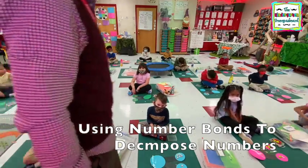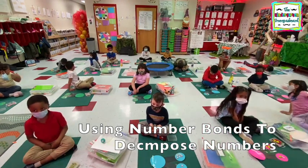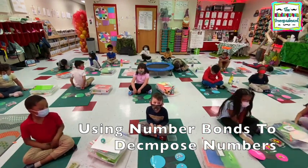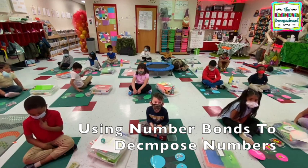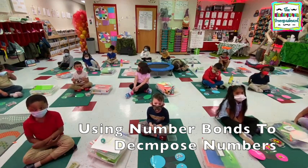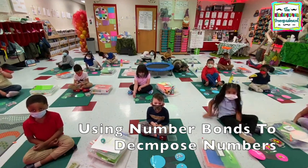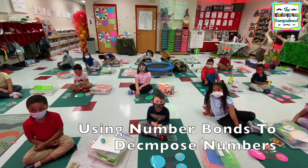Davion. Eight — so how many are on the top? Four. How many are on the bottom? Four. Very good. So four plus four equals? Eight. Thank you, Ashley. Four plus four equals? Eight.